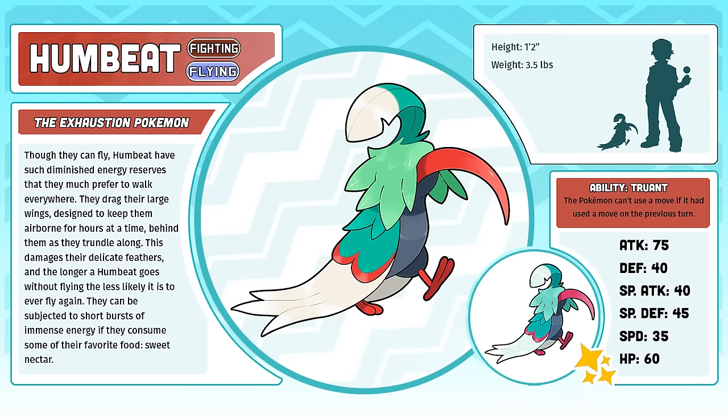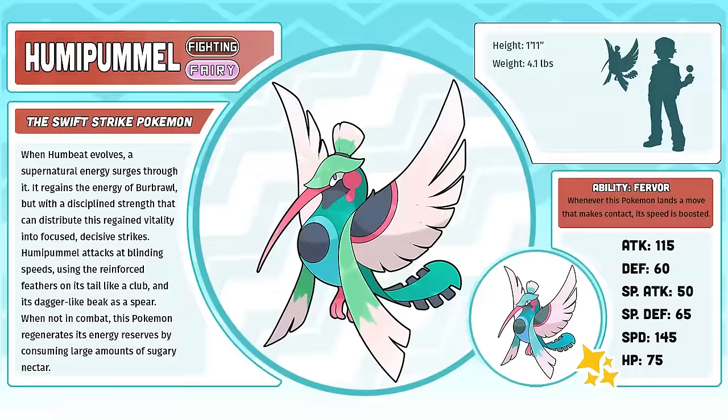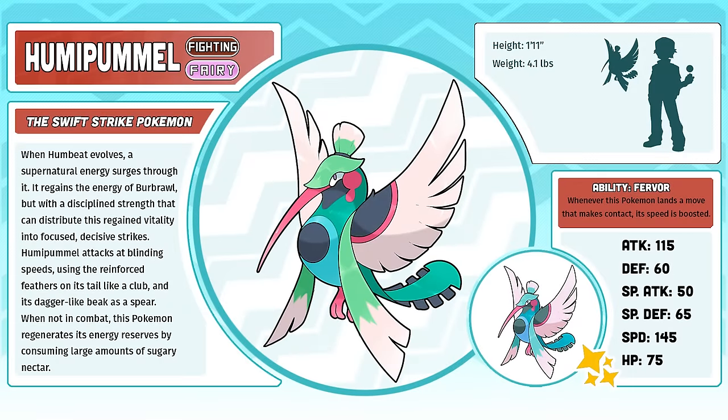Hummypummel, the Swift Strike Pokémon. When I said that Humbeat is my favorite out of this line, it doesn't mean that I don't like Hummypummel. I actually like Hummypummel a lot, and I'm impressed with myself that I was able to make such a good, pretty design. I still don't feel like the Mazaregian has enough pretty Pokémon, but c'est la vie.